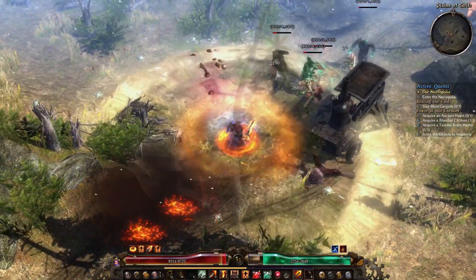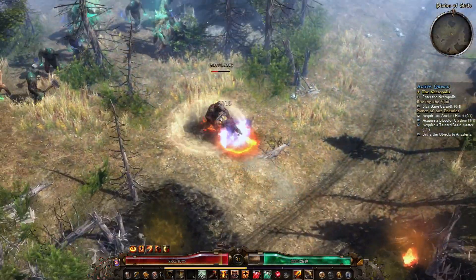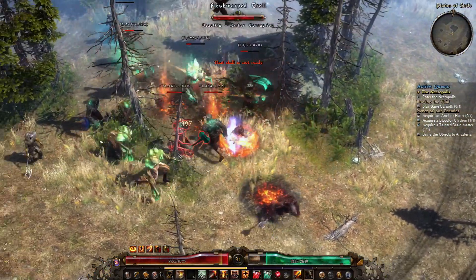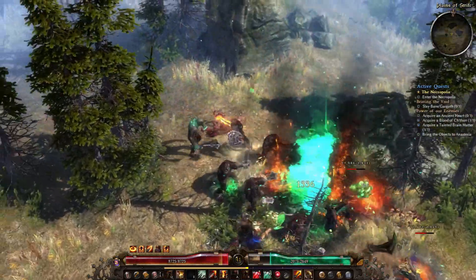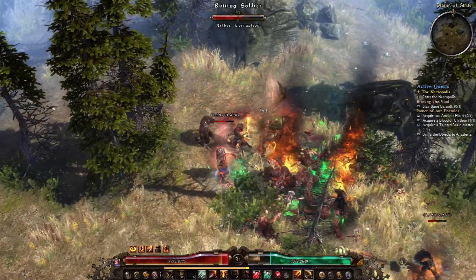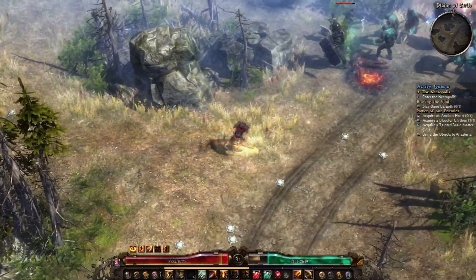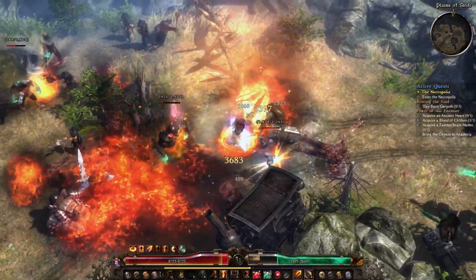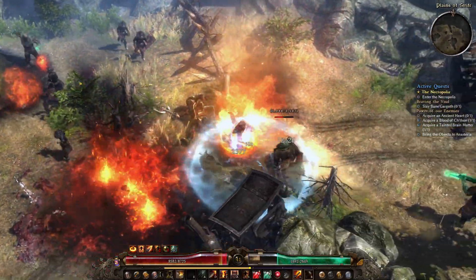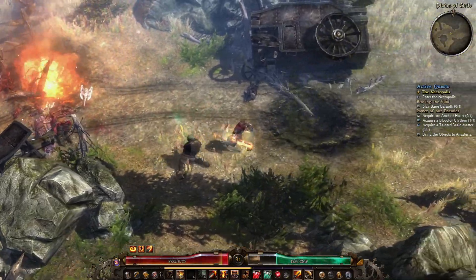Hello everybody and welcome back to another episode of the Newcomer's Guide to Grim Dawn. My name is Winback and I will be taking you through it. This week is going to kick off a kind of mini-series inside the Newcomer series and we're going to be talking about the character classes in deeper detail. I'm just talking about the base classes here, so there won't be any talk of the combinations like the Death Knight or the Witchblade, but I'll mention those in reference to certain parts of these videos.